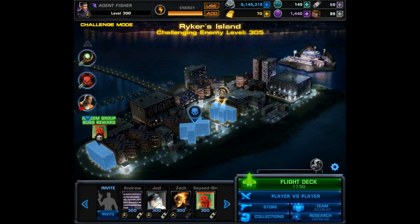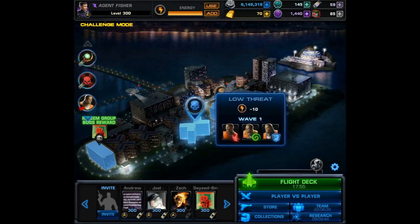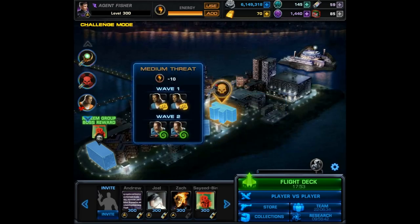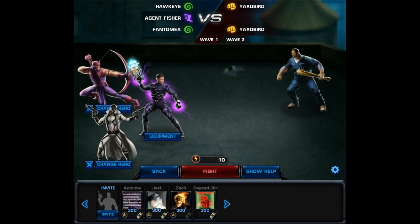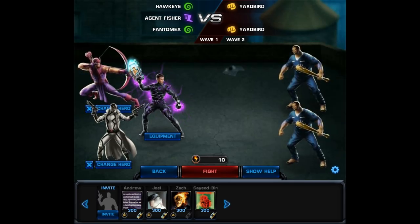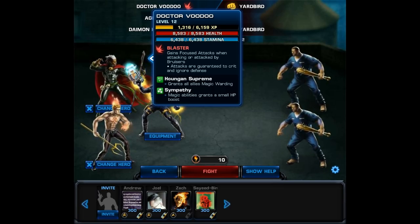Looking at the new Spec Ops character Niko, there's been talks of how she looks pretty powerful, and some people have actually cried nerf already. But just like with most cases, there's always a counter. For starters, she is a blaster so you could use all tacticians and just have a full tactician team, but there are also these two characters right here.